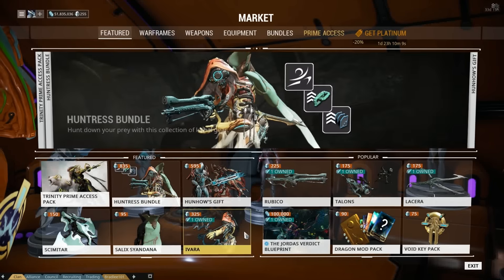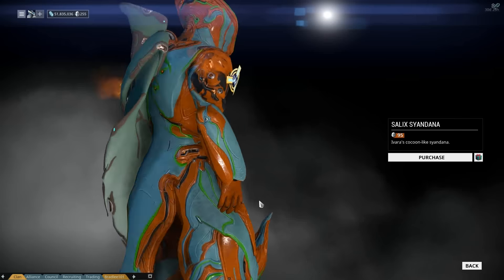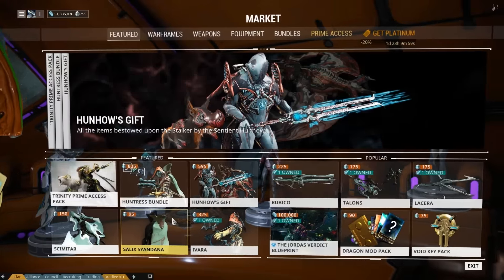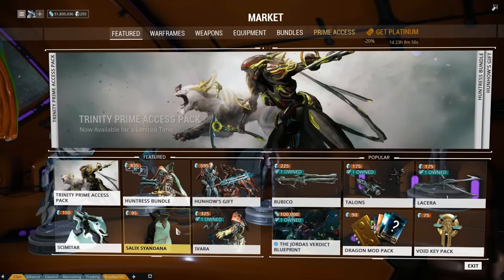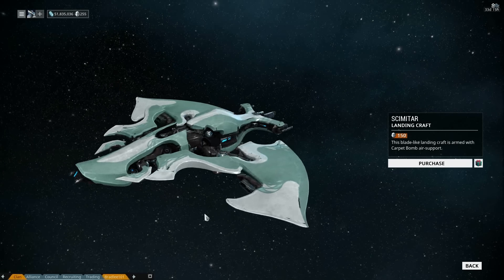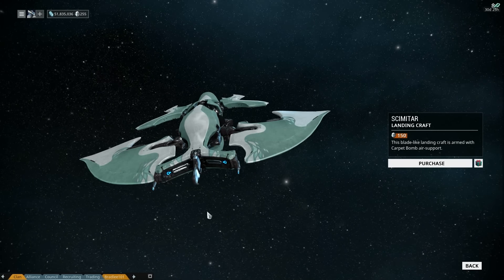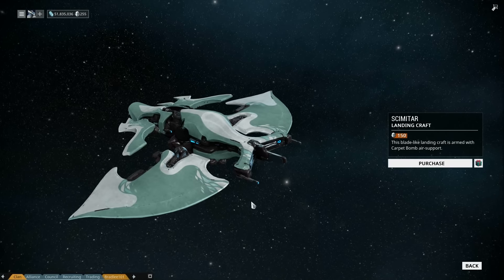Then there are the cosmetic things. We have a new Sandana that doesn't look that bad — it looks kind of cool with the new cloth physics. And the big one for me, I actually got a little bit of drool down the side of my mouth. The Mantis looked nice, don't get me wrong, but compared to this — which basically looks like a stingray — the Skimata, the blade-like landing craft.